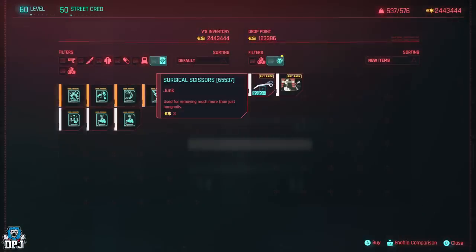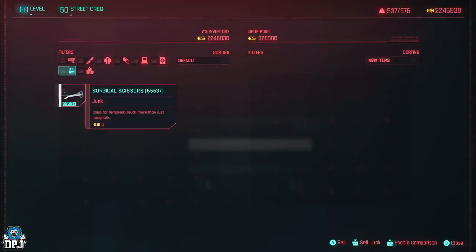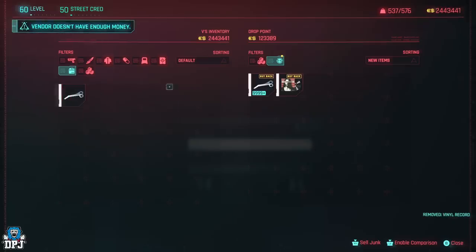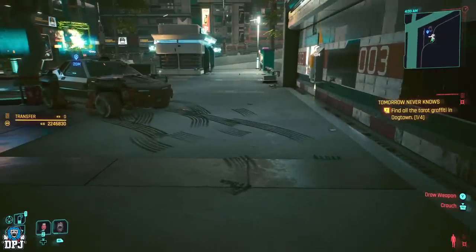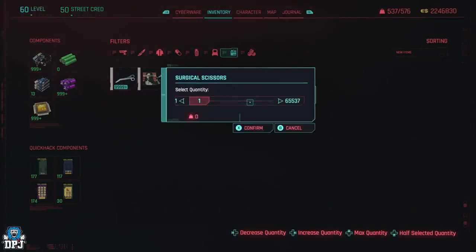Now we have over 50k and we want to shave it down to exactly 50k — the perfect number. If you try to duplicate 65,000 of a piece of junk worth three eddies, press and hold, click sell, try to sell all but one, confirm, confirm again — it says 'the vendor does not have enough money.' So buy them back. Now go into your inventory, go to your backpack, select your junk, and hold to dismantle. To work out the exact number to remove to reach 50k, open a calculator, enter your current amount, and subtract 50,000.